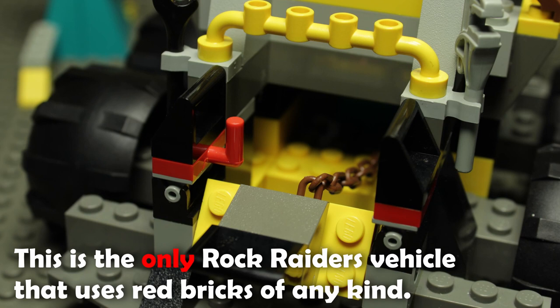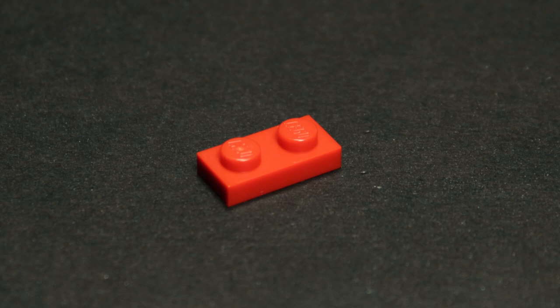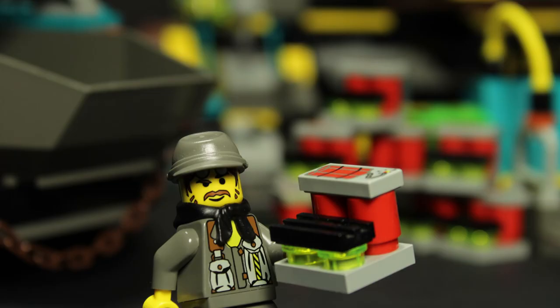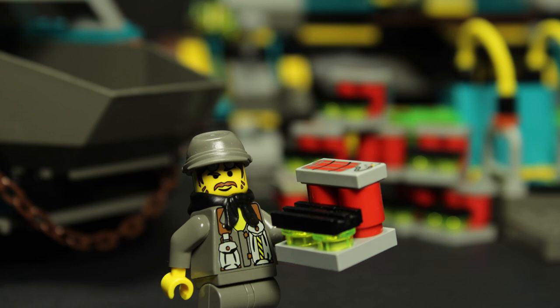It's obvious this was done to help highlight the play feature, but I think yellow could have worked just as well and remained in theme. As it stands, these two pieces are the only red bricks used in Rock Raiders, save for the red cylinder bricks used in the dynamite builds we will see in the larger sets. Speaking of which, we unfortunately don't receive that build here either — just a simple printed bundle of dynamite that apparently is stored on the roll cage. The lack of dynamite build isn't a deal breaker by any means, but it is annoying that it doesn't align with the consistency we see in the other sets.